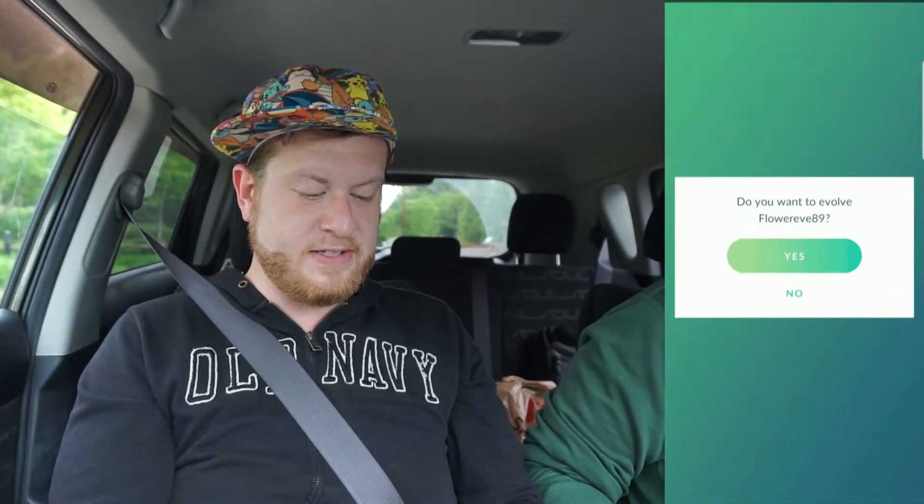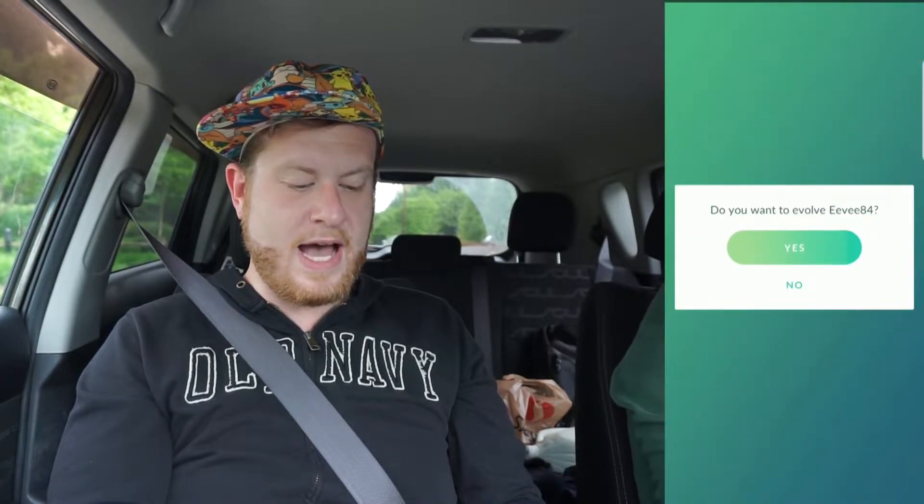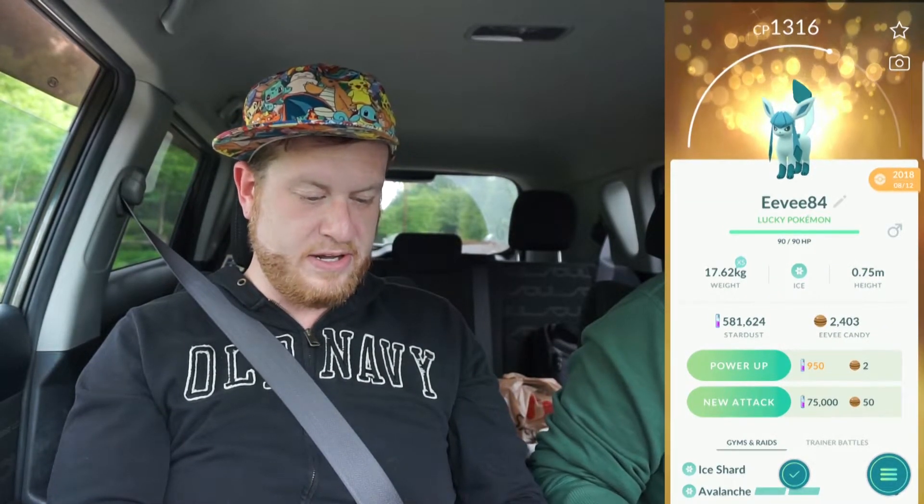Sometimes the lower CP Eevee ends up getting a higher or lower CP evolution — you just don't know. For kicks and giggles, our flower Eevee into Glaceon for the flower beret Glaceon — 2115, cute little thing with its flowers. And of course our lucky Eevee as well, getting all four of those different Gen 4 Eevee evolutions in the collection. 1316 with the lucky background — pretty good for Great League.